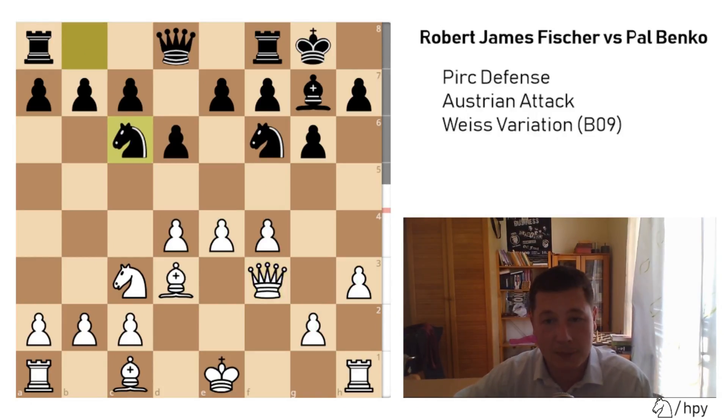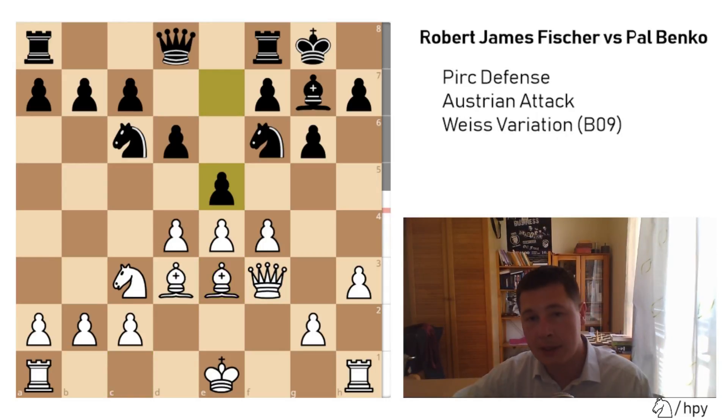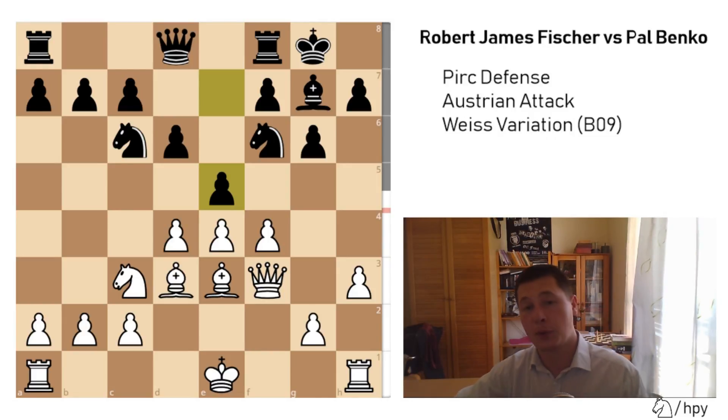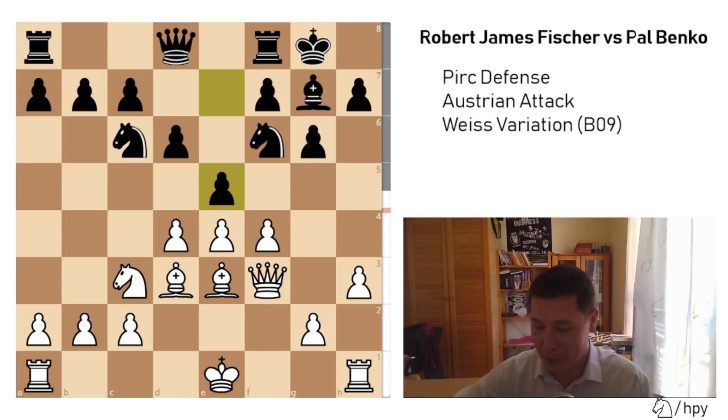Now Nc6 is played, one move too late. Be3, e5, and here White has to decide what to do — whether to block the center down, whether to open it up, whether to open the d-file or the f-file, and whether to castle kingside or queenside. Bobby Fischer finds a mix of all of these ideas and creates a perfect attacking setup.